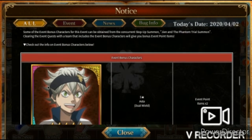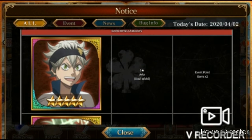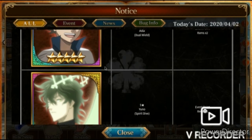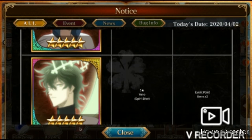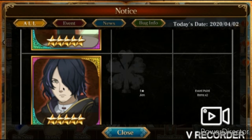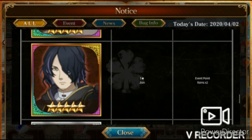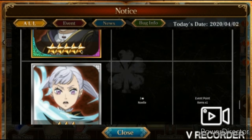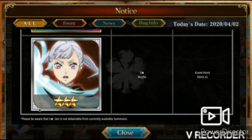Pay attention to event bonus characters — sometimes people don't notice that some aren't from the current banners. The first two are five-star Asta Dual Wield and five-star Yuno Spirit Drive, which I'm going for. Five-star Jean from the previous banner also counts. There's also one that isn't from a banner — it doesn't matter if he's at three, four, five, or six star; unfortunately seven stars is JP only right now. As long as you have him it will work, and I did try that out and it does work.